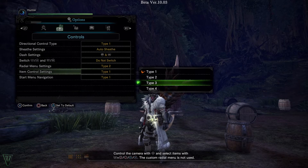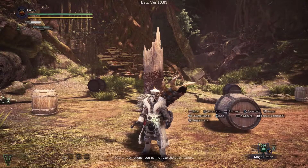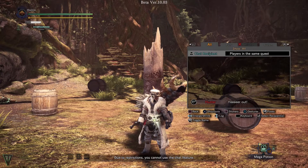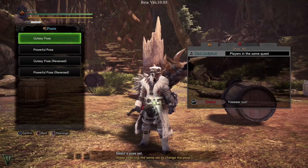There is a new option for the item control menu, which allows you to use the radio menu with the classic item select and camera options. The chat got an overhaul and now is a bit larger and easier to maneuver. Not that I ever really used it, but perhaps this will actually promote it for me.